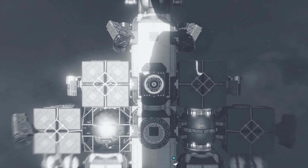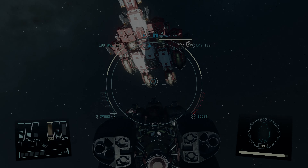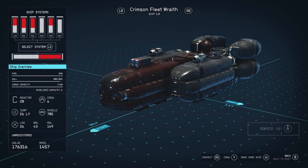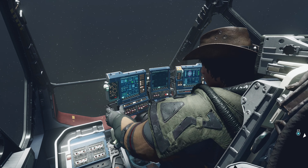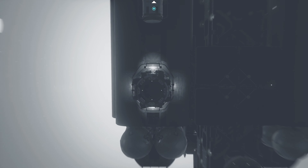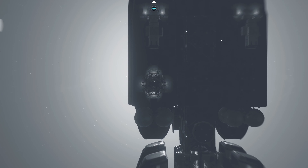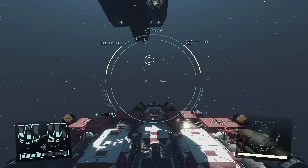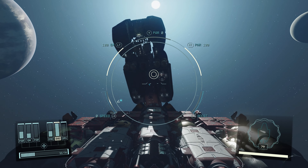Instead, simply undock from your original ship — it will stay in place. Now redock with it. After docking completes, make the stolen ship your home ship, then board your original ship and sit in the pilot seat. You can simply undock and make your original ship your home ship again later, or make it your home ship first — that option will probably trigger an undocking sequence. In either case, the stolen ship is in your inventory.